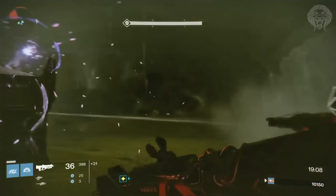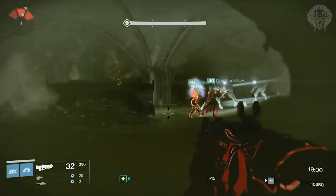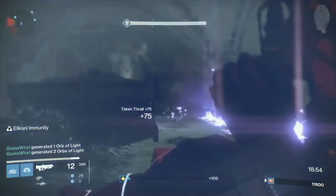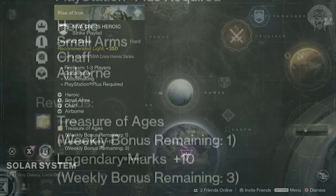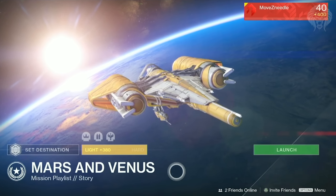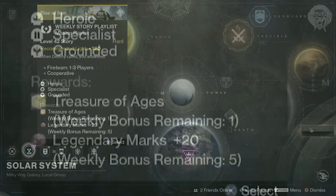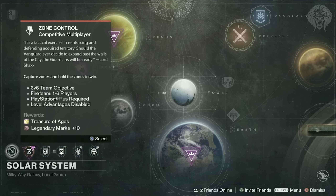The downside is that the Daybreak modifier will only appear once per month, though from July for six weeks straight they're doing it non-stop, which is interesting. Blue flames are back for Nightfalls as you can see the blue flaming heads in the Tower. The weekly Heroic Strike is the same but now drops Treasures of the Ages packages. There's also a Heroic Story mission playlist cycling through Mars and Venus missions each week, giving 20 marks per mission up to five times — 100 marks total — plus a Treasure of the Ages. The weekly Crucible also drops a Treasure of the Ages now.